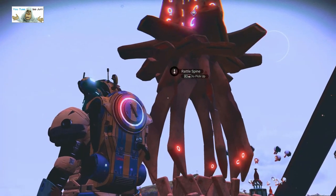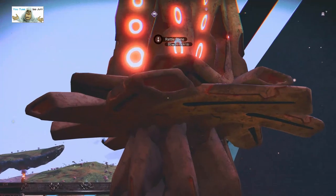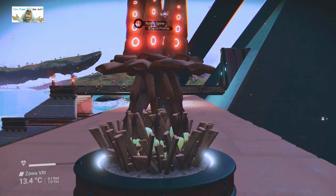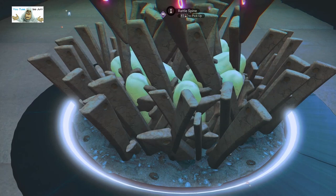I forgot I'm supposed to be doing first person — let me just swap. Okay, so there's the rattle spines, and that is in the middle but then there's my green spludge.